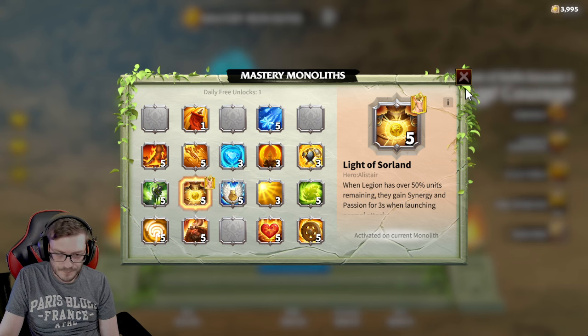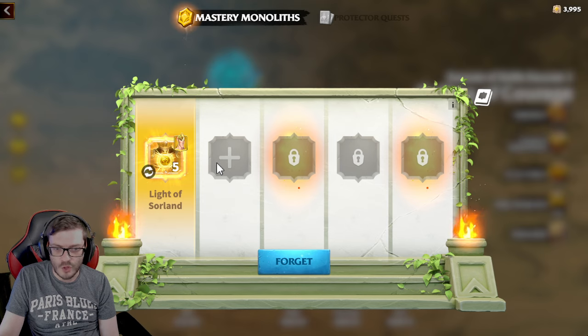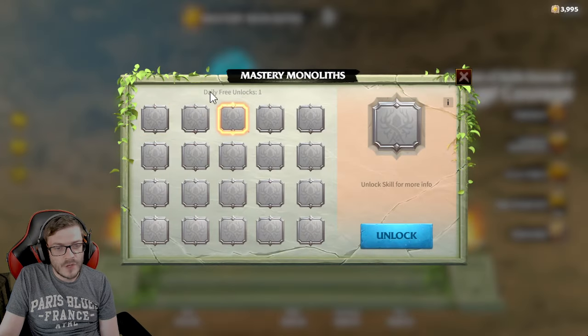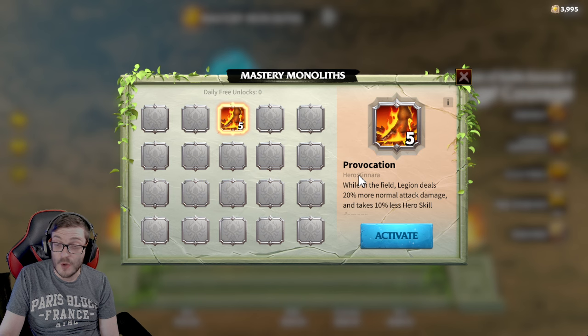So that's basically the con. We're going to be able to test for you guys whether you can have 2 skills on 1 legion, and can you have 2 skills on 1 march — all of that. So what we're going to do, we're going to unlock now the third one — boom. Free unlock, let's see if it consumes it. We've got a really good one: Provocation for the first unlock, not bad at all.